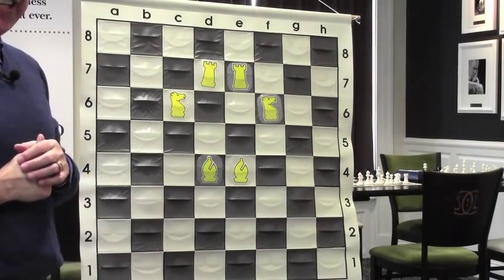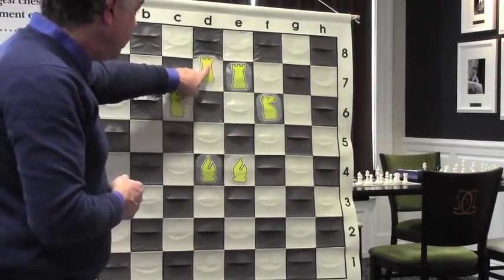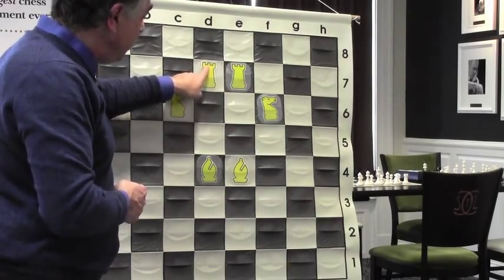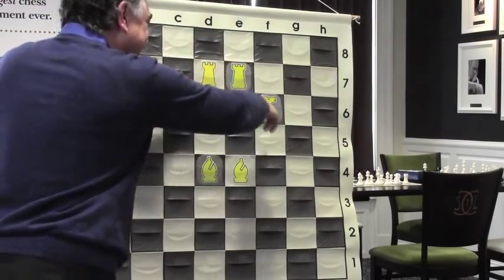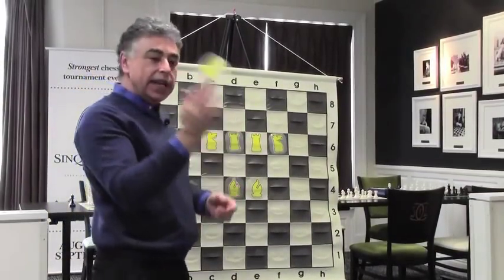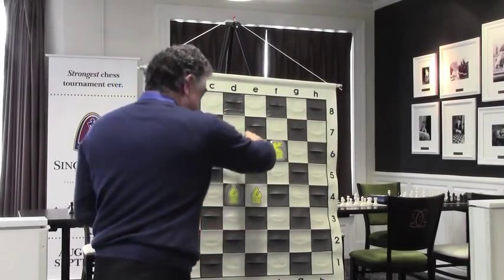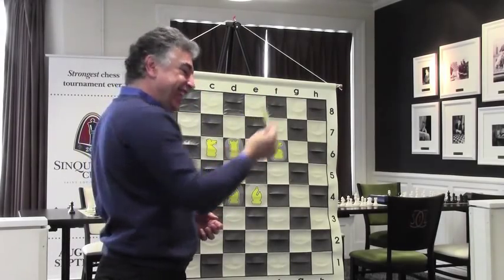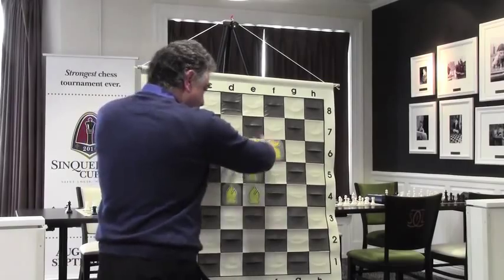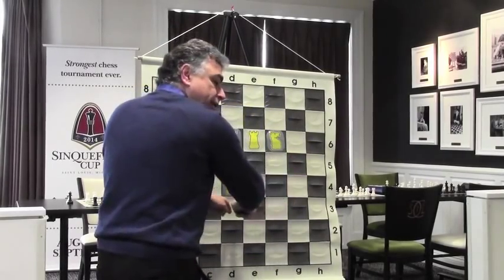That's a nice geometry. For the queen, a good square would be e5. Everything is supporting each other — notice it's all happening in the center. I saw some of your games when you were playing at the start — you weren't paying attention to the center. Once you realize your pieces are most effective when they're in the center, you'll start to control the center and your results are going to improve tremendously.